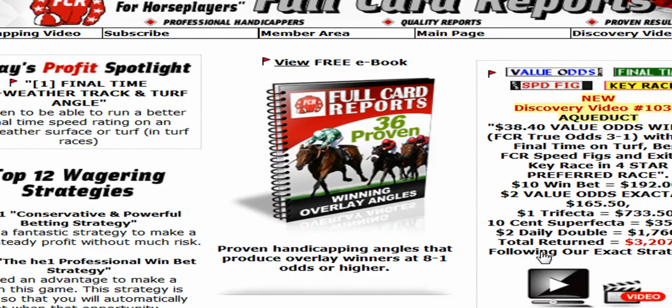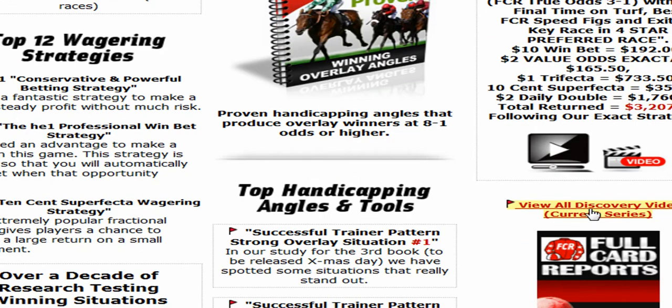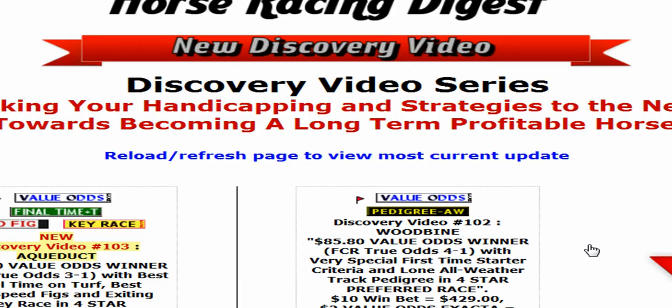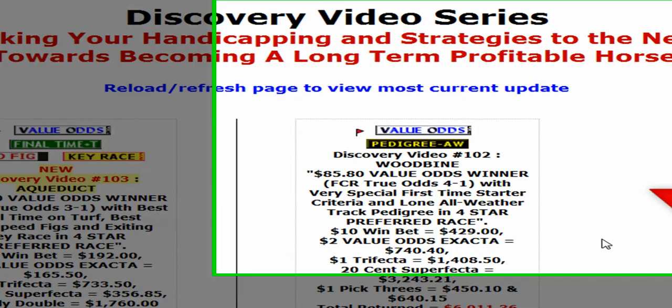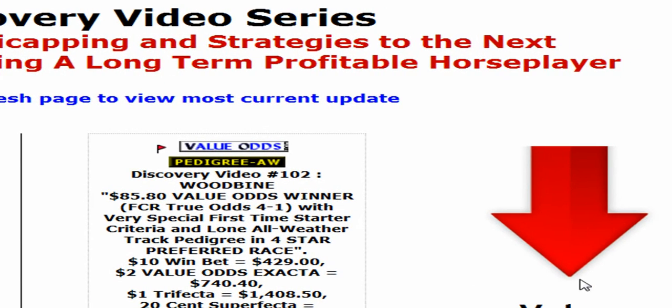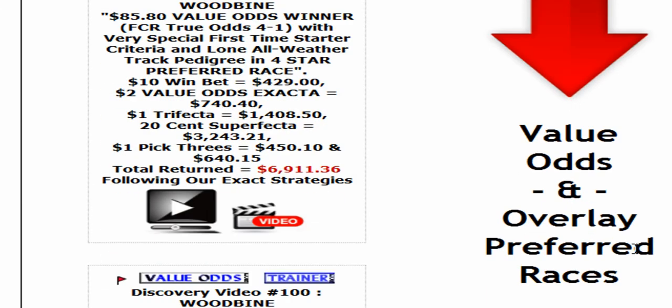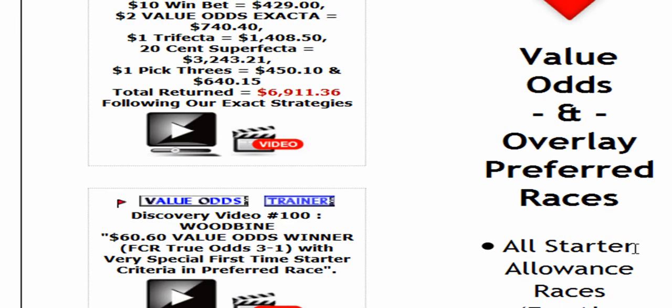Click on 'View All Discovery Videos' — the link in the banner. Here's the page with all of the videos, 100 and some now. Under the red arrow on the right is the value odds and overlay preferred races listing.